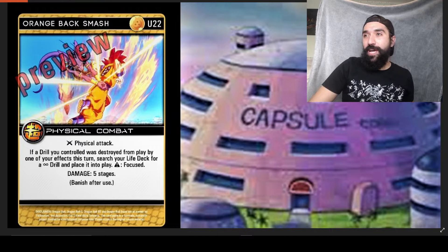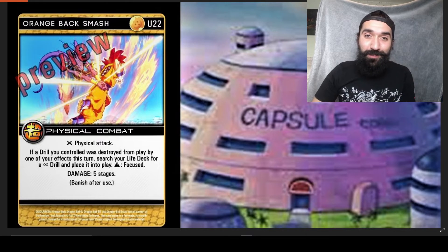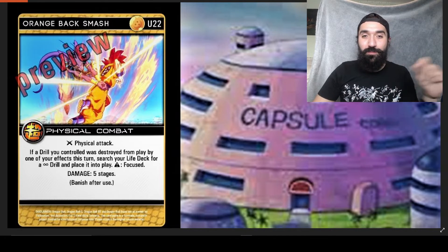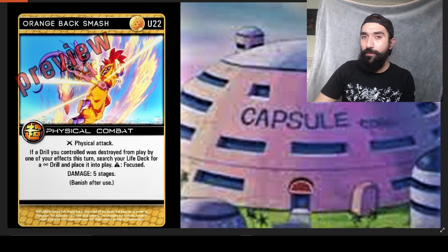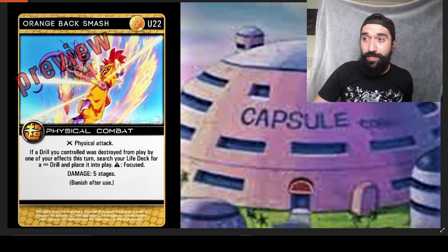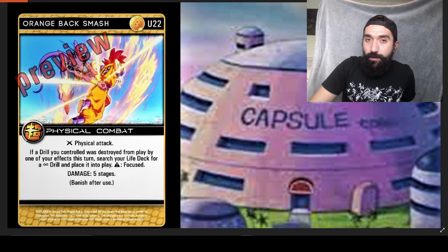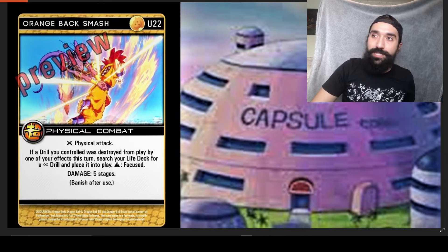This card does kind of remind me of Orange Extension as an honorable mention. Orange Extension makes you jump through the loop of performing another physical attack, whereas this one is basically triggered on when entering — which in an Aura deck, as long as you have a drill in play, is really nice. So you don't have to throw out another attack necessarily. Pretty solid.